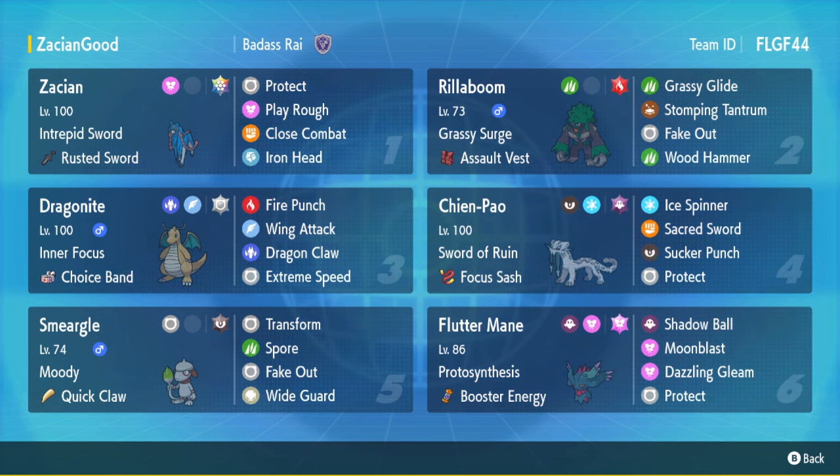Otherwise it's just a really standard set. I got the Sash Chien-Pao — just an overall really standard set. I've ran this exact same one a couple times already. Same with the Dragonite apart from one moveset change.